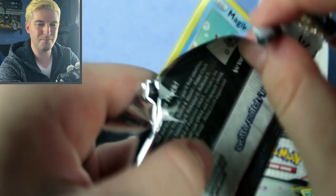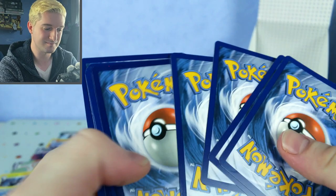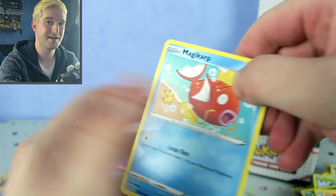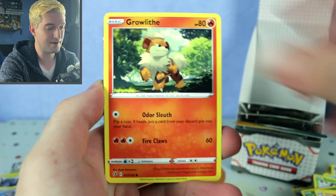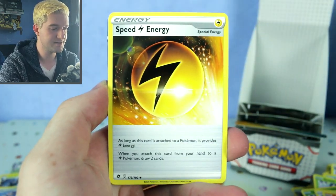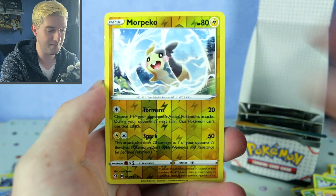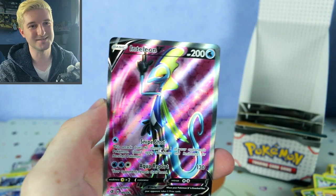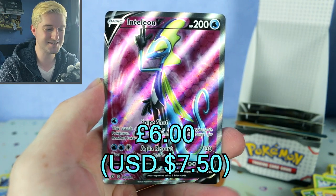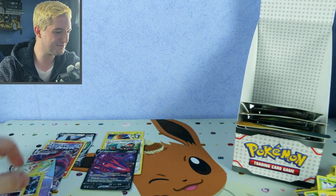We still got eight more packs in total to open. What a great deal — 24 packs for 33 pounds, insane. I did post up where I bought these from — I think it's sold out but it's in my Discord, so join the Discord for good deals. Milky Room, Greedent, Impidimp, Pelipper, Speed Lightning Energy — very good in those Pikachu and Zekrom decks — Metapod, Morpeko reverse, and an Inteleon.